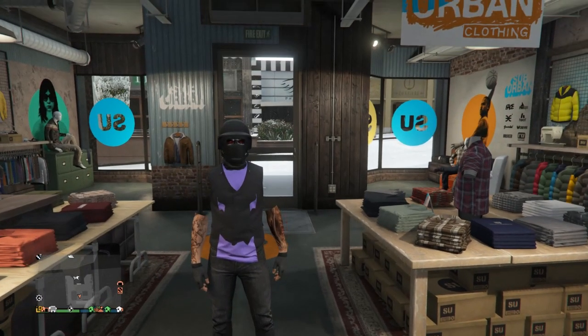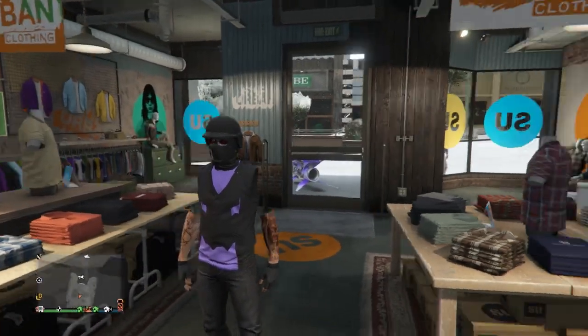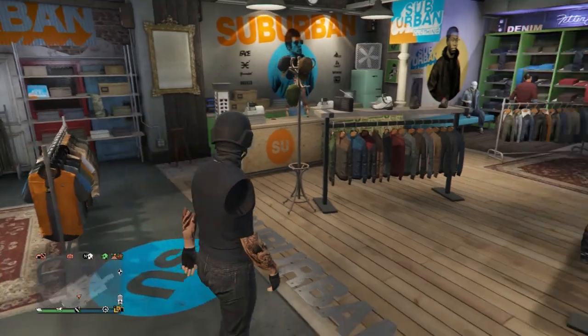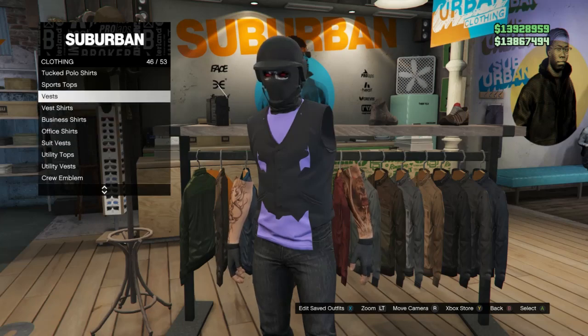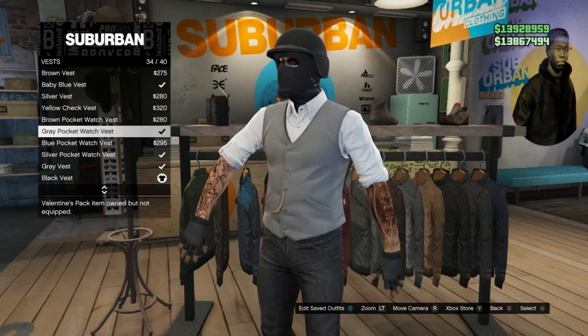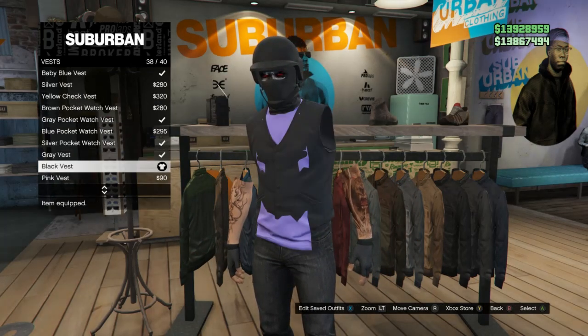We're going to start with this outfit right here. This one still works and I'm going to be showing you guys how to get this with the invisible arms. First you guys are going to need to go to a clothing store. Whenever you get there, head to your tops and scroll down to vest, which should be on slot 46. Use whichever vest you want — it doesn't really matter, whichever one will match your outfit.